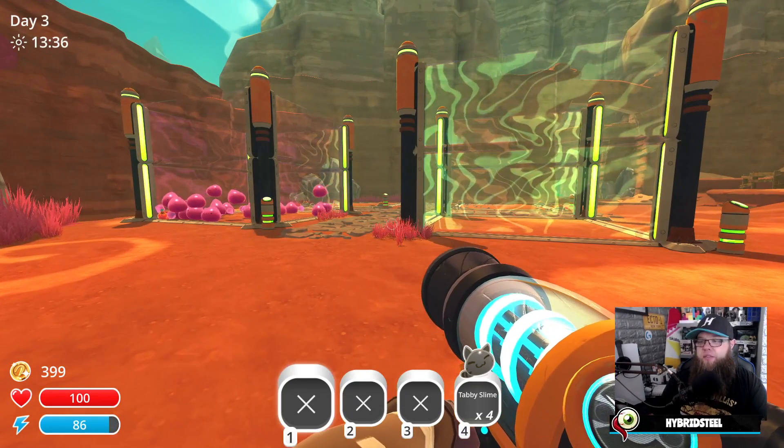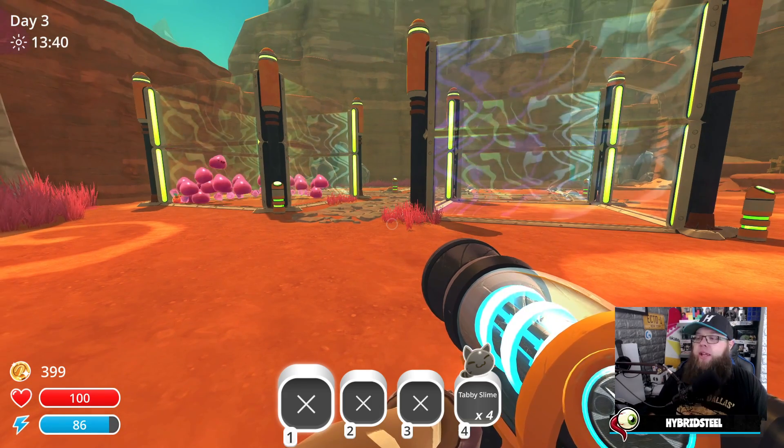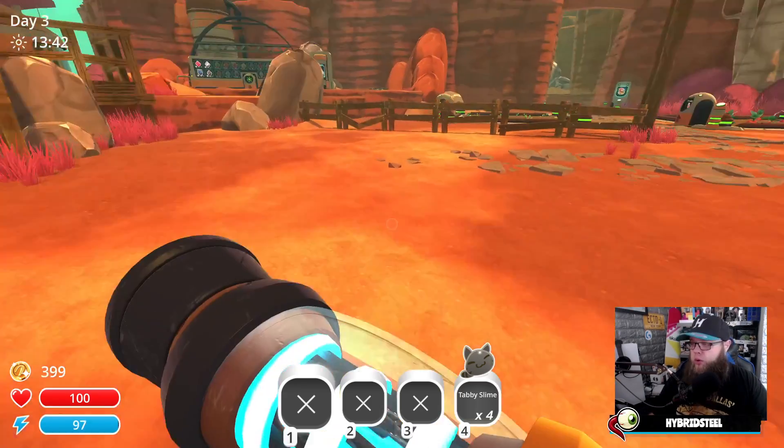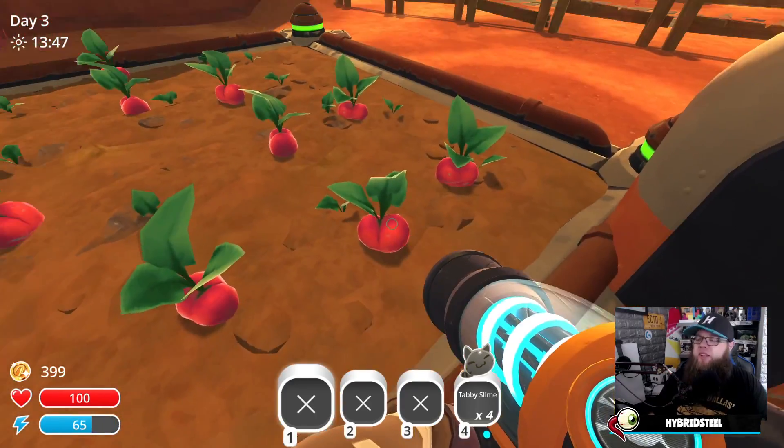I did a little bit of upgrading — I built some higher walls because these little smegas keep jumping out. I don't like that, so they're done. I also did a little bit of exploration and found myself some carrots and some heartbeads.